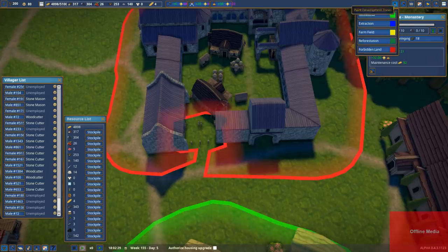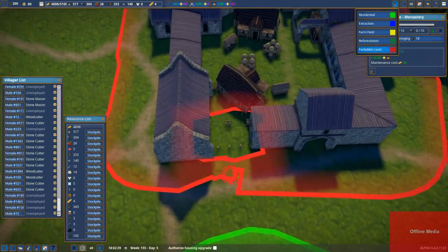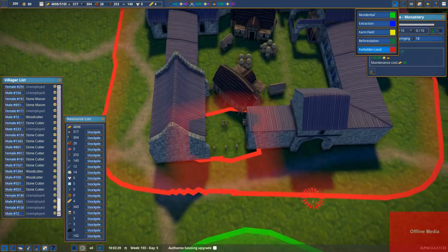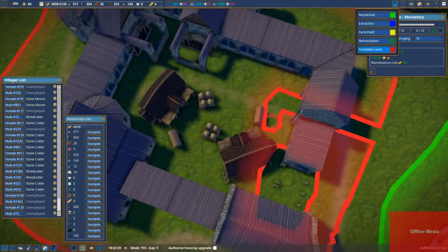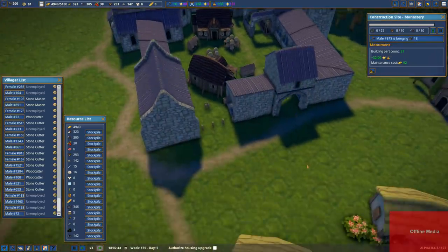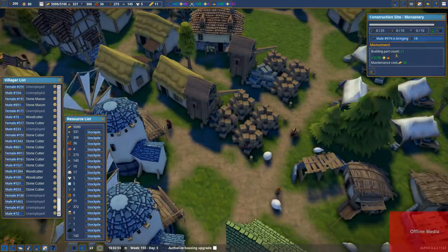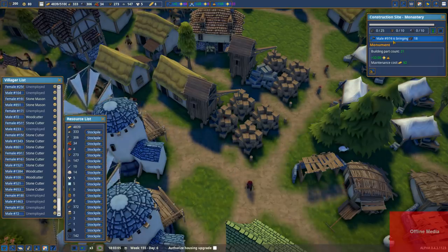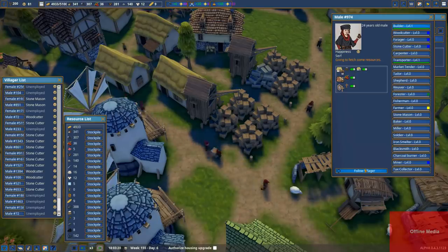Let's try a different tack. Let's pause the game again. Instead of doing it this way, we will go this way instead — we will go inside like this, and then show them how it's done. Come on guys, you can do this. Male 974 is bringing 18 stone — he's fetching.